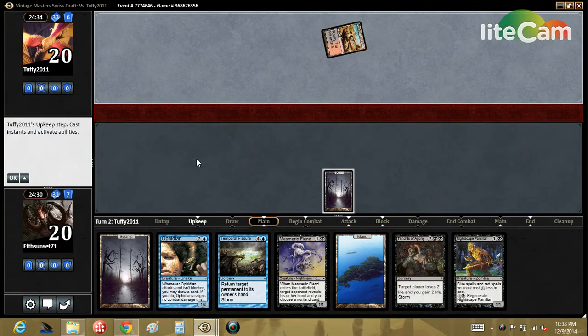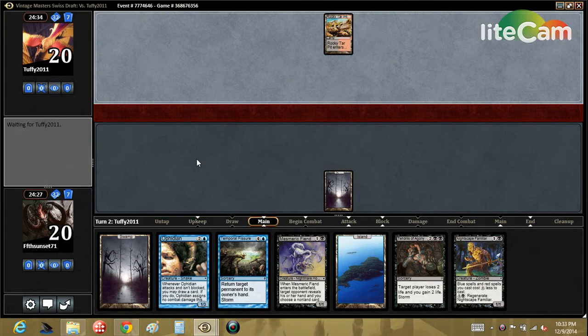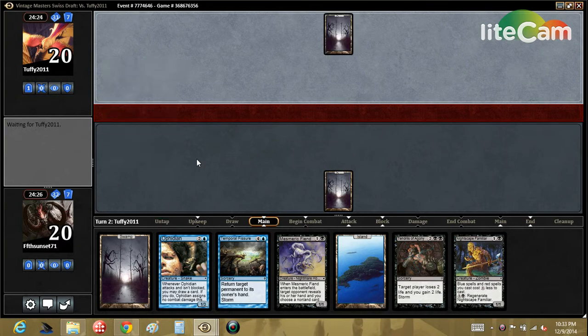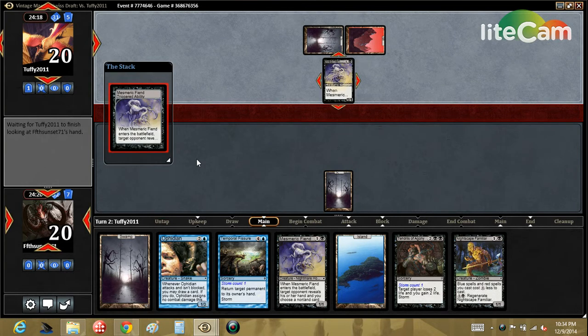Not gonna play Knight's Keep turn two — gonna play Mesmeric Fiend. Opponent drafted black-red so this is probably aggro goblins. Star Tendrils is kind of annoying on their side. If they take our Ophidian that's more annoying, and if they take our Mesmeric Fiend that'd probably be good for them.